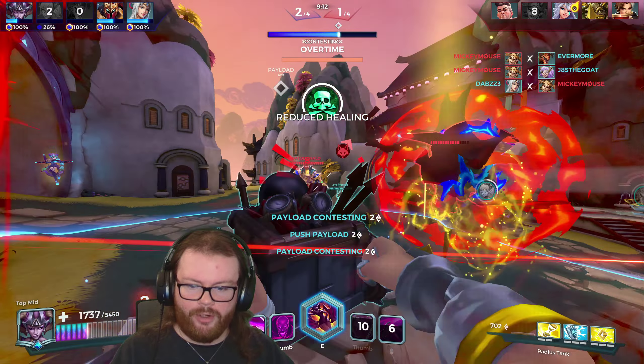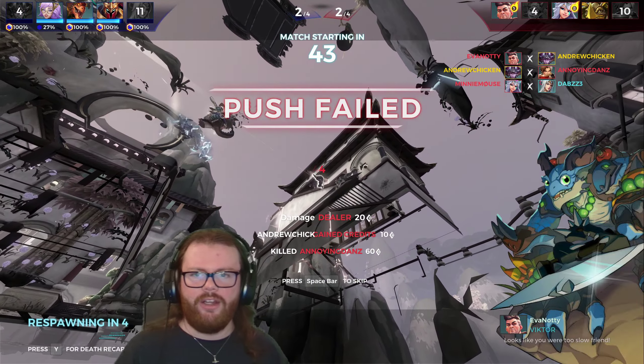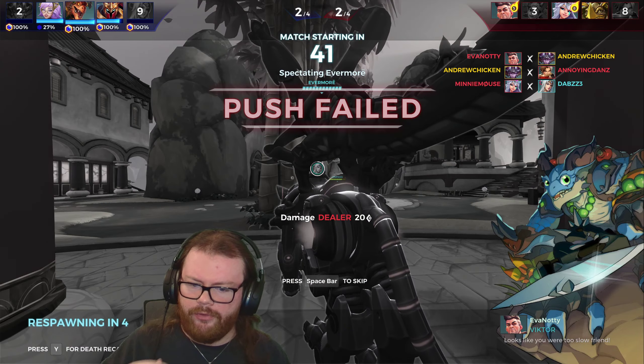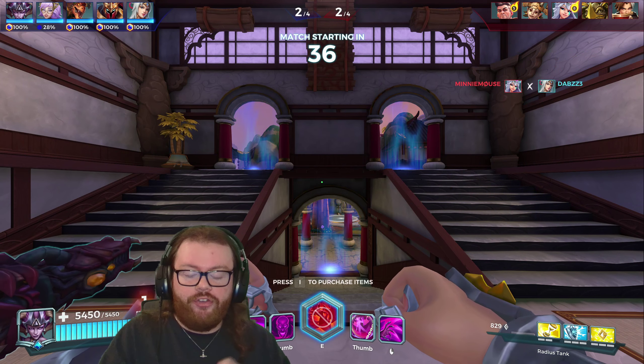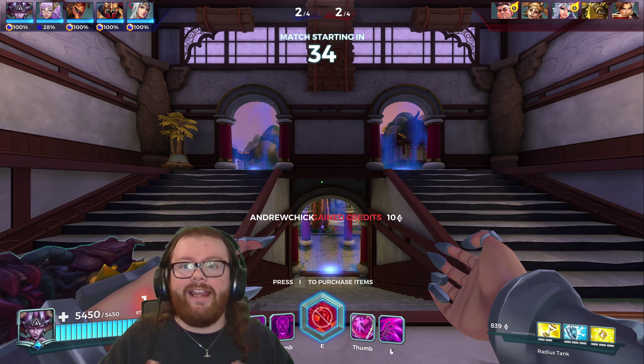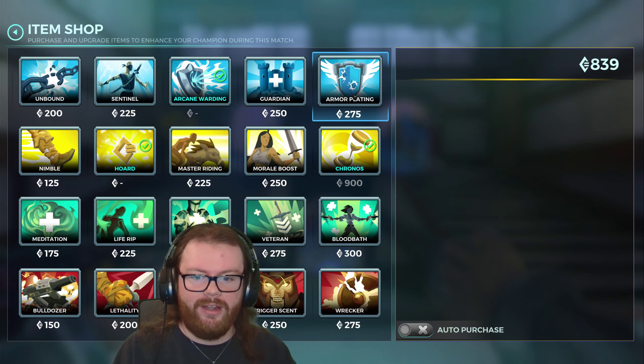Let's compare this to Yagoroth — she's all about damage reduction; she is the DR character in Harding. She gets around 50-60% damage reduction. But she can't move, she can't attack, and she's the largest character in the game. I can walk around with 60% damage reduction versus abilities, and I'm just chilling.